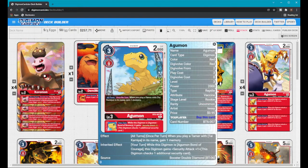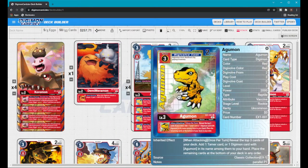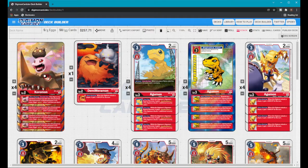Moving on to the Rookies. We have Agumon Bond of Friendship BT6 — when you warp into Agumon Bond of Bravery you get Security Attack +1, and when you play Tai you gain a memory. We also play four copies of the new Agumon EX1, which is a very good support for Bond. When you attack, you reveal the top three cards and can grab a Tamer or one Digimon card with Agumon in its name — and since Agumon Bond of Bravery has Agumon in its name, you can grab it.